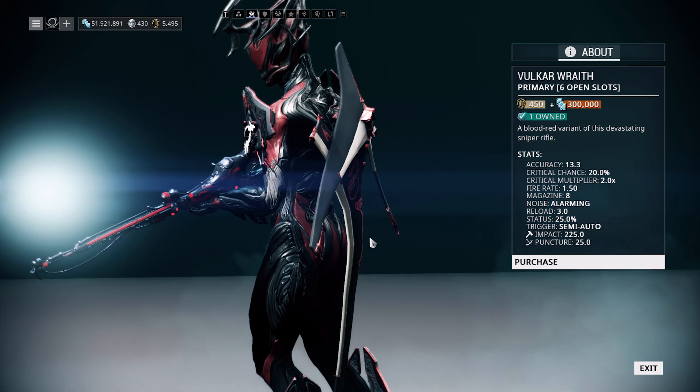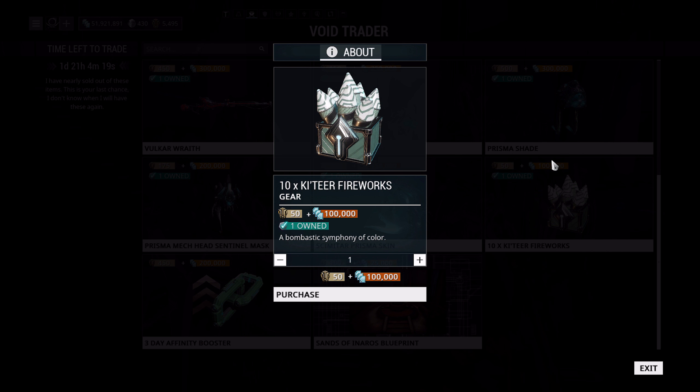Moving on, Prisma Shade is a decent little sentinel. You've got all your cloaking going on with this thing. I actually use it quite a bit on Law of Retribution on normal and nightmare mode because it cloaks you quite a bit — it helps with avoiding those annoying scorpions that try to pull you off the pads. I'm a big fan of the Prisma Shade. I don't use it that often, but it is a very good little sentinel.